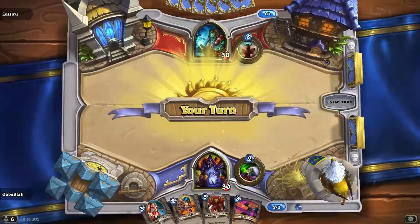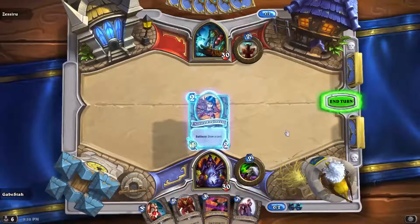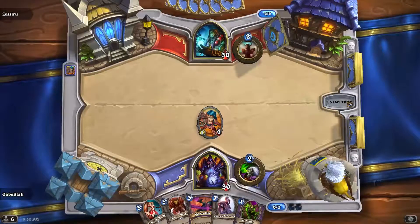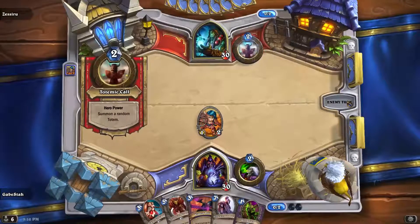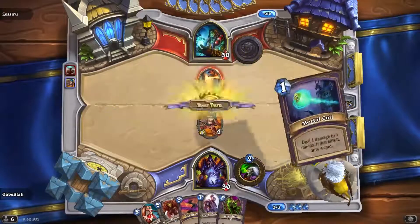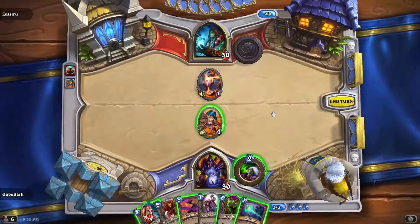The hope is our opponent doesn't coin something. Good. So we play the Engineer, hopefully draw one. That's pretty good — well actually a one doesn't matter since we have a three. Come on, get a one-one. Oh he did! That's so good; that was the best totem for us to go against since we can kill it with our one-two.